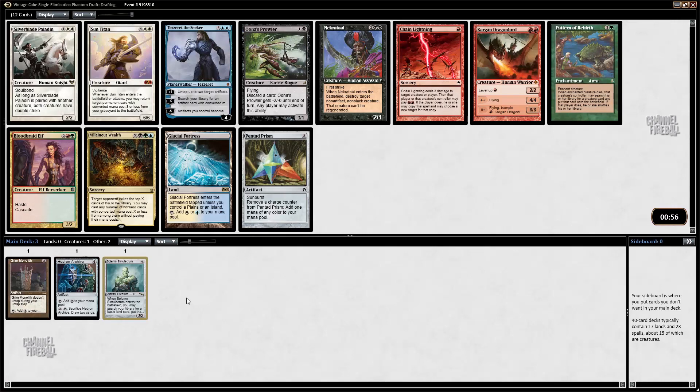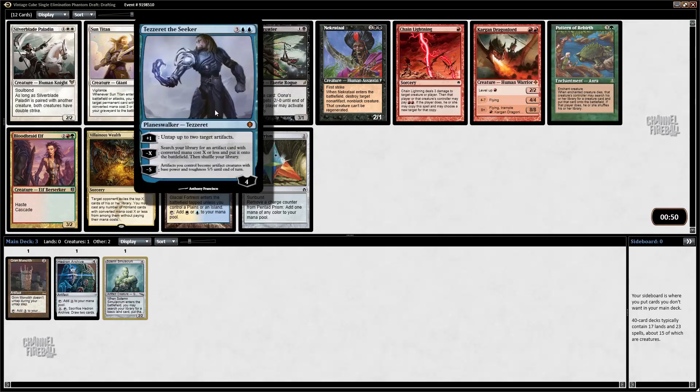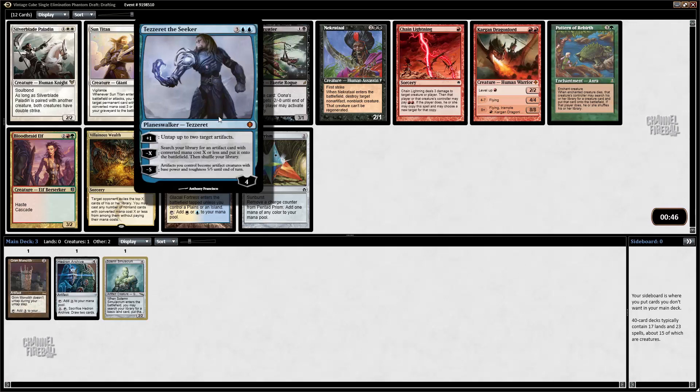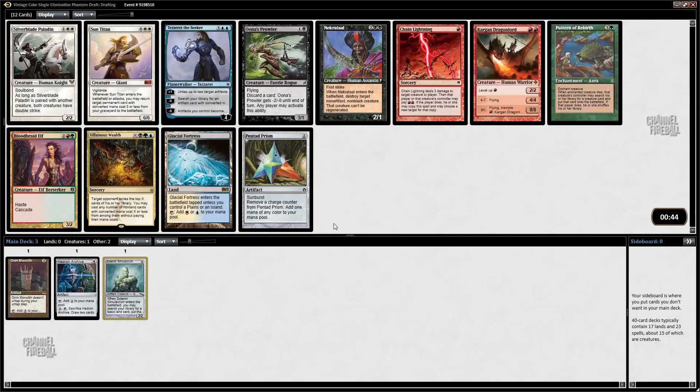I actually like Sun Titan quite a bit. There's also Pentad Prism, which is a fine card, and Tezzeret, which I've been not super impressed with — though it gets better once you have cards like Grim Monolith, which is cheap enough to fetch with Tezzeret and also provides a lot of mana so when you untap it, it does good things. I might just take Pentad Prism though — mono brown, here I come.